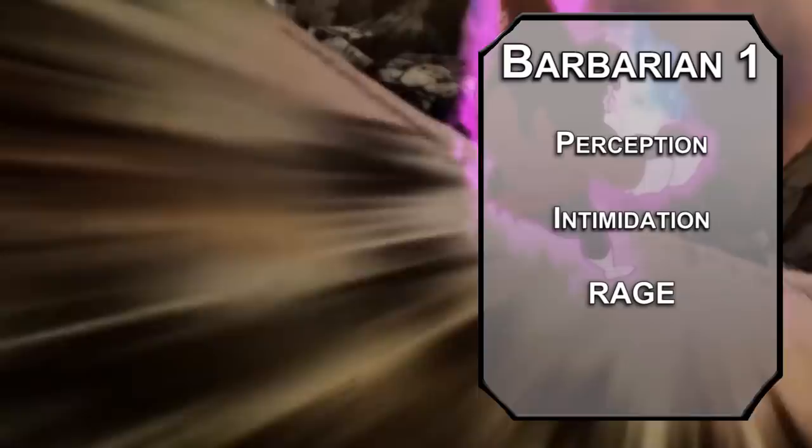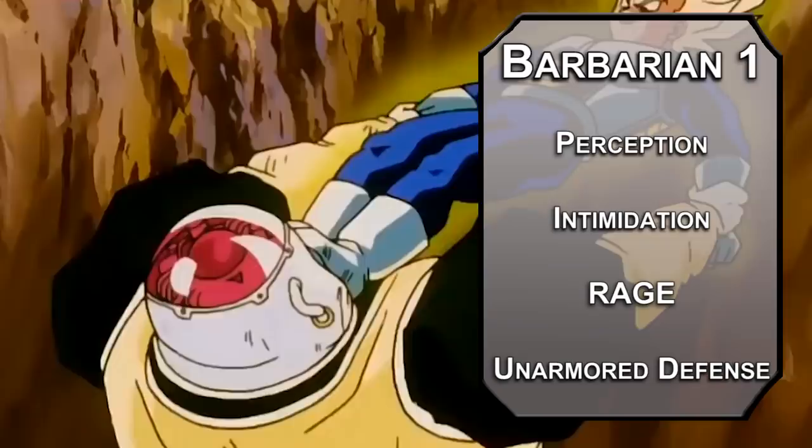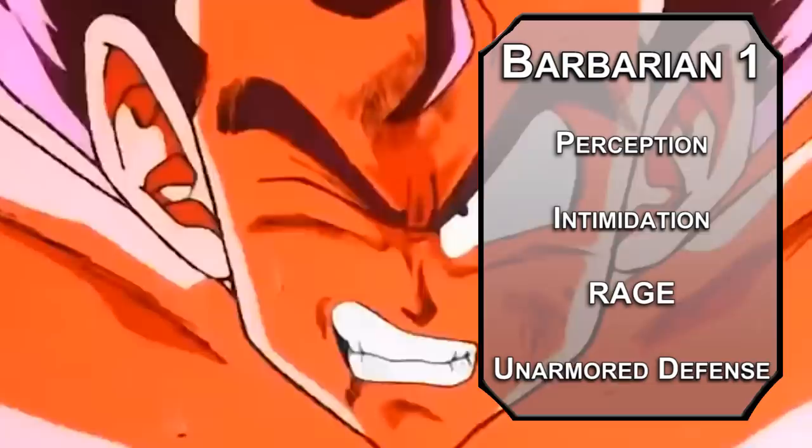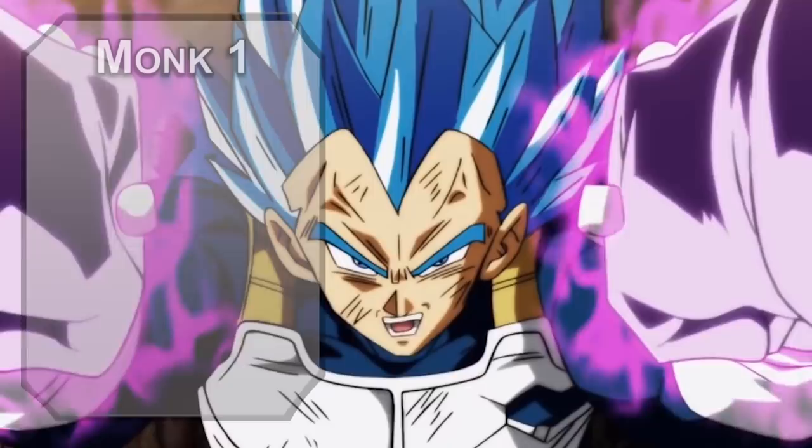You also get Unarmored Defense, making your AC 10 plus your Constitution and Dexterity modifier. Currently it would probably be better to use a breastplate — medium armor — for an AC of 17 rather than 13, fitting for that classic Saiyan armor you land on Earth with. But you'll want to throw it away at second level, because we're hopping over to the first level of Monk.